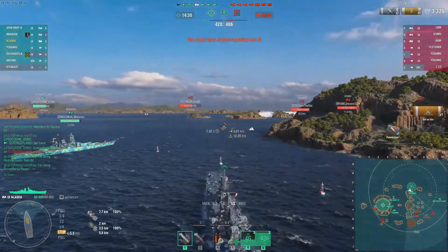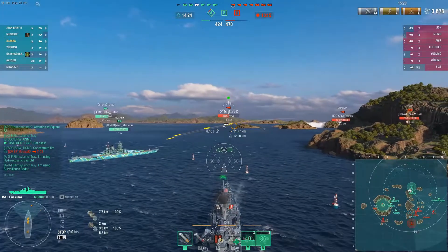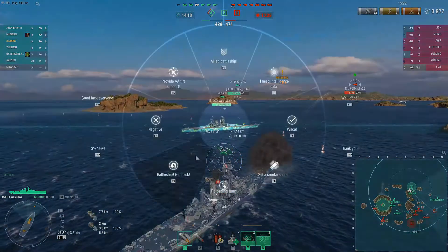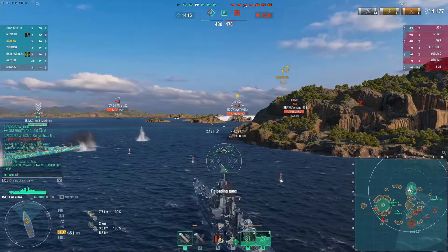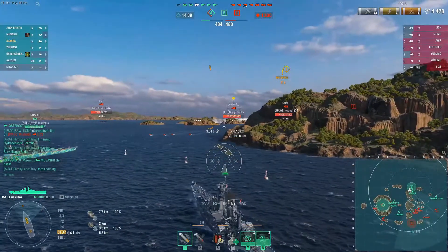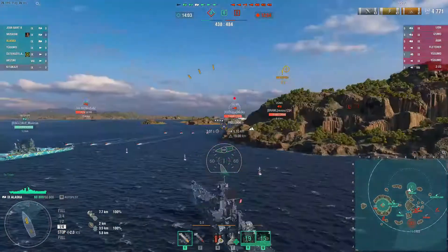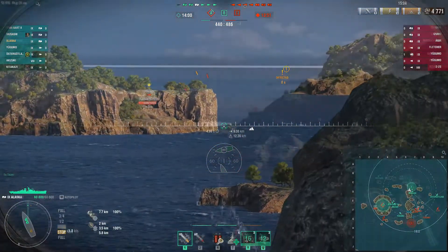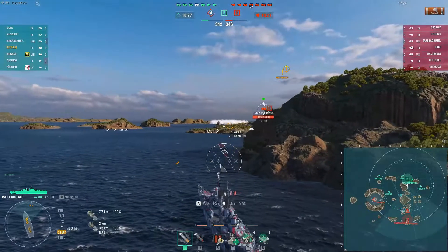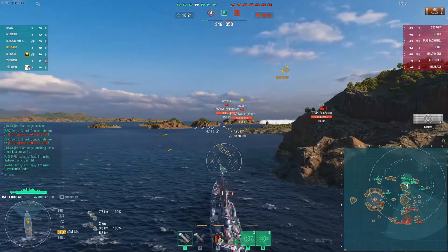I didn't move up too far — we have four destroyers on each team, so moving up would be too aggressive until we find out where the enemy destroyers are positioning. We've lost a destroyer right in front of us, so we have no screening for torpedoes. I'm asking this Musashi player to get back, warning that torps are coming — and as I'm typing it, those torps pop up. With four destroyers or just one in Sleeping Giant, it really opens up different opportunities.